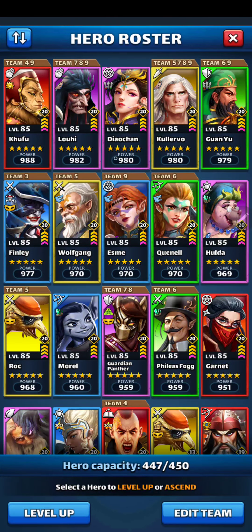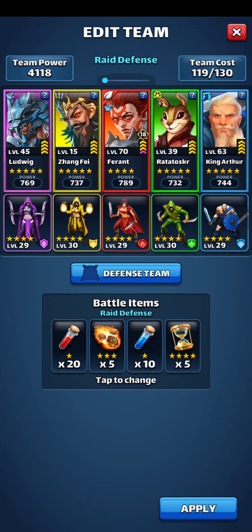Who am I leveling up right now? These are the ones that take my two stars and above. Purples: Ludwig. Yellow: Zhangfei. Red: Ferrant — trying to get him up to 75. Radosukar in green, and my first King Arthur in blue.